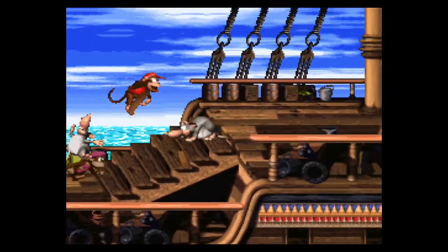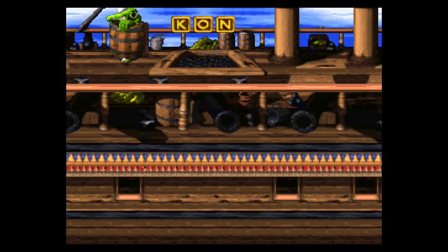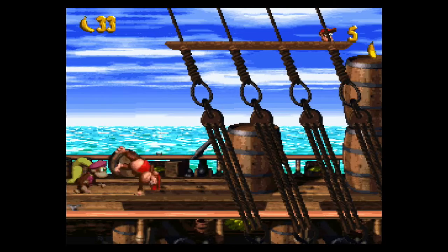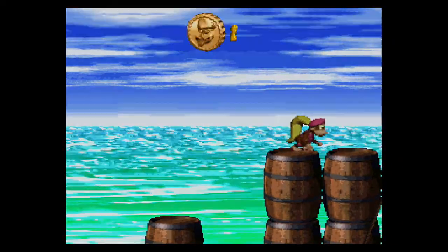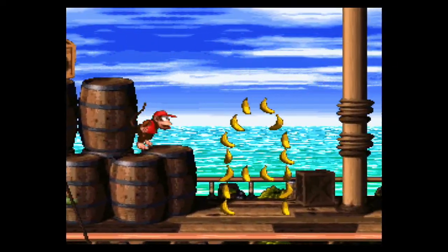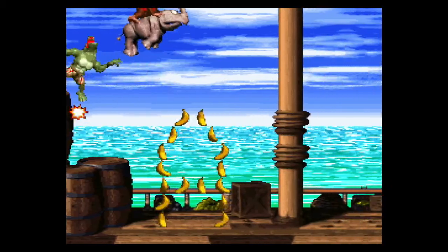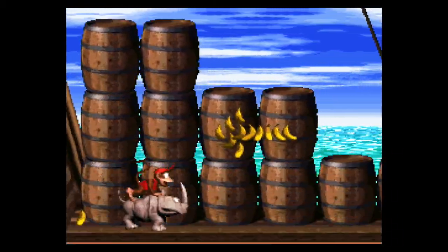We're flying through the level — I'm not explaining everything upfront, but I'll explain things in the moment. This is a bonus barrel. You can't actually see it, but take my word for it. These are little mini challenges that you get coins for, and we need coins for 100%. In this game, though, 100% is actually called 102%. This is Rambi the rhinoceros — he actually has a charge move if you hold down A.